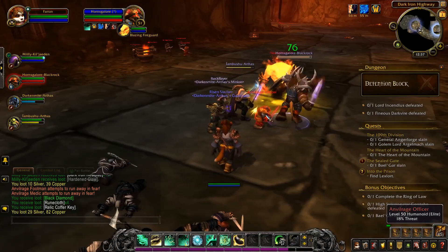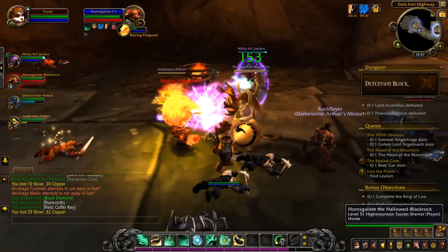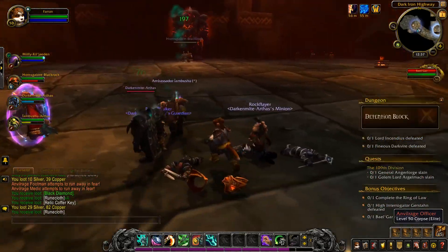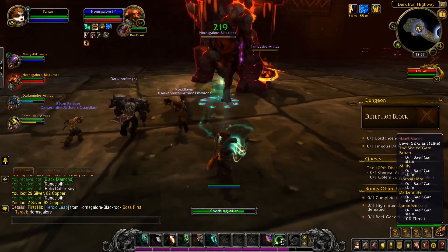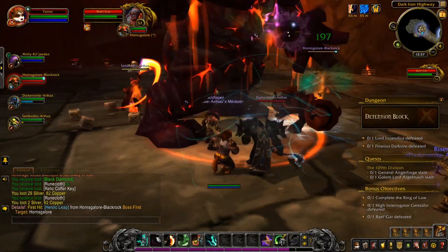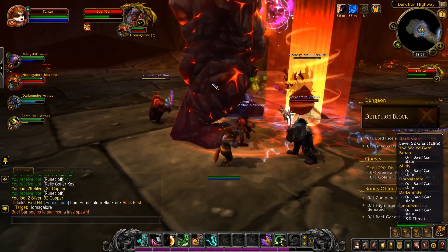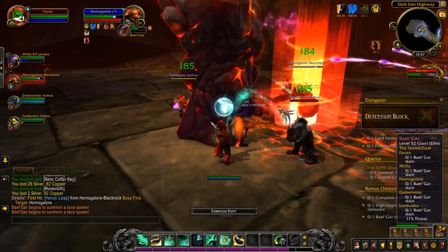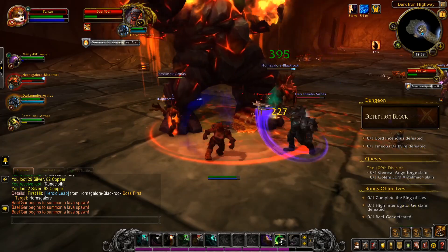Relic Coffer Key — yeah, that's a thing. The quests on the right: the 109th Division doesn't involve either of the bosses we're targeting here. The Heart of the Mountain involves the Relic Coffer Keys and basically doing a lot of the dungeon — more than a dungeon finder group would typically ever do. I suspect almost every player who comes through here via the Dungeon Finder is just going to end up with that quest as an extra thing in their quest log, and either never get it done, come back later solo to do it, or not pick it up in the first place.